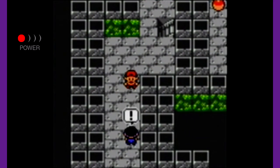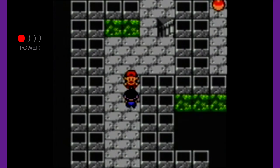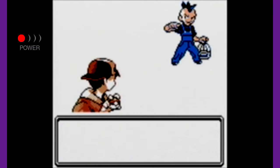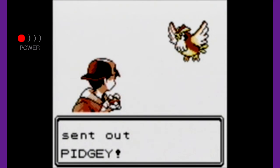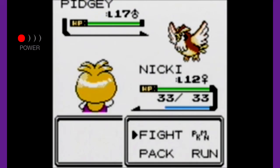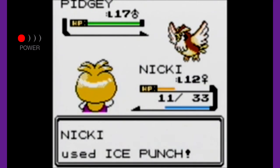Let's continue on and find some more trainers. A trainer wants me to leave, but maybe I want to keep fighting and leveling up. It's a Bird Keeper with five Pokémon. What level are these Pidgeys? Level 17. I'm going to try sending out Nikki to see if she can deal some damage to these. That's not good at all — she doesn't do much. But we get the Freeze!